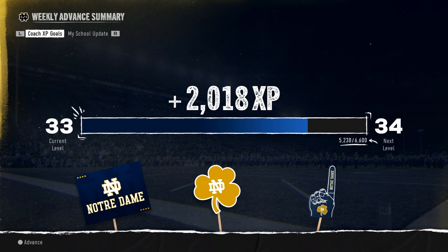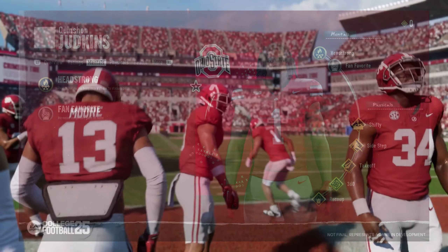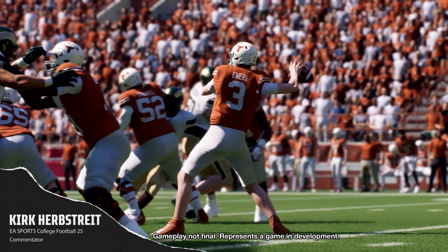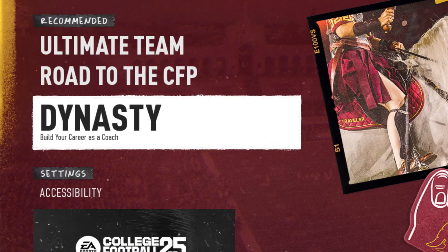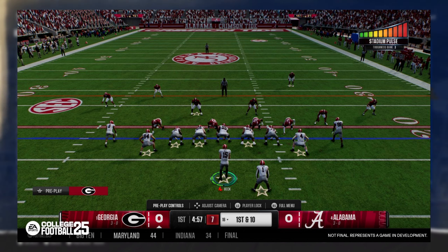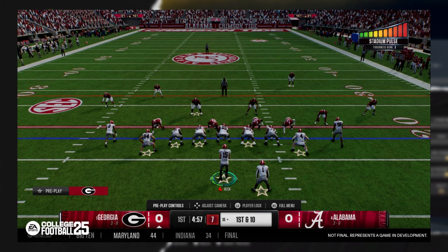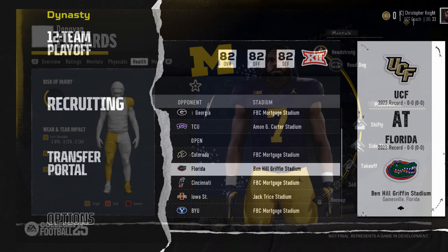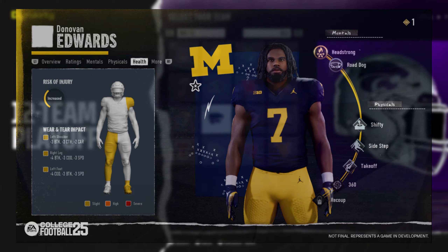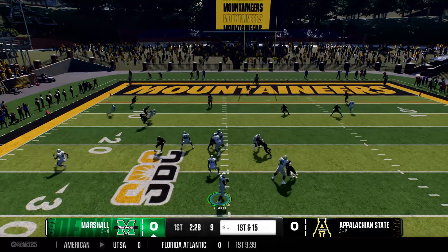Every player can have a max of five physical and three mental abilities, with tiers of bronze, silver, gold, and platinum. Physical abilities are determined by the player's archetype; mental abilities are position-specific and cannot be upgraded. Impact players are returning and unlike NCAA 14, there's no cap — you can have a full starting 22 with impact players. The wear and tear system will force crucial decisions: is it worth having your star player on the field with reduced attributes if there's a real chance of re-injury?